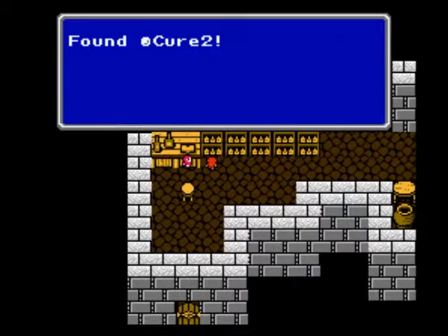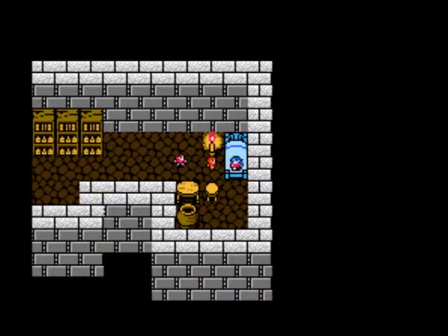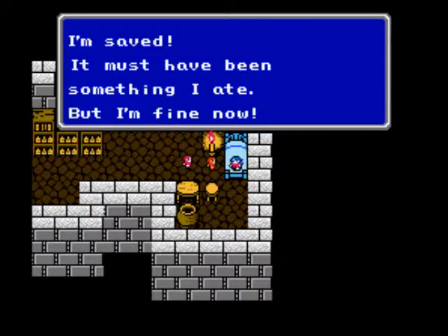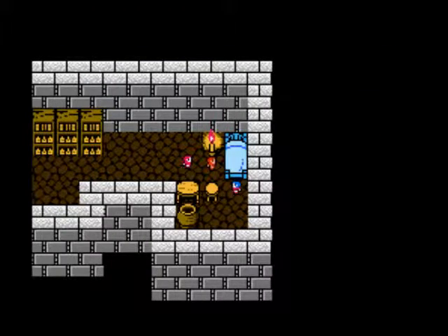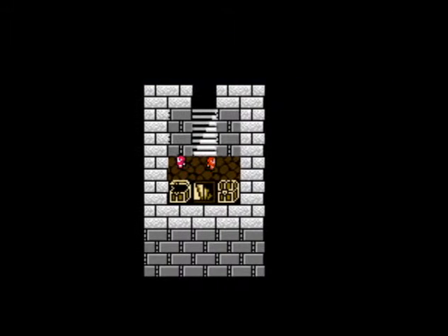We want to check these for Cure 2. A burning staff — very useful. Clothes, not so much. And a mithril ring. Now, this is why I wanted you to pick up an antidote — this person wants an antidote. Let's go ahead and use one on them. So you ate something poisonous, huh? We heard about the hidden road. Got another mithril ring here and a mithril staff.